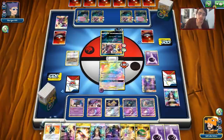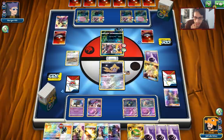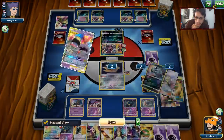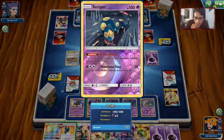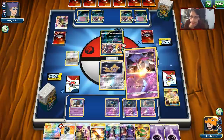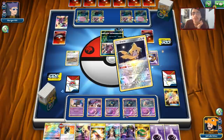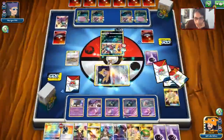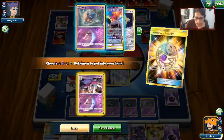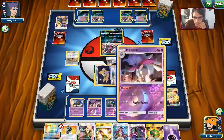This is going to be tough to win - we don't have enough ways to bring stuff out. We definitely want to get another Seviper down. Seviper can definitely attack, which is the good thing about this situation, at least we have some attackers that can put up a fight against Hoopa. We can get another Malamar down. We'll definitely have to use these Kogas at the right moments because Koga is one way we can deal with these things. Kind of wish I had a stadium right now to get rid of Devoured Field.